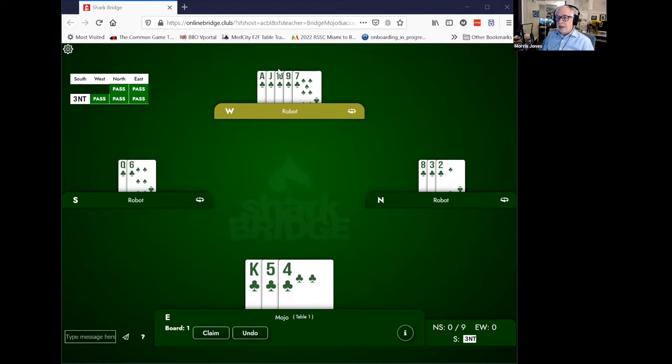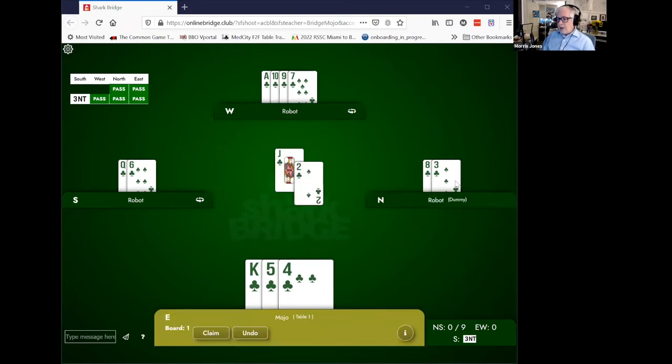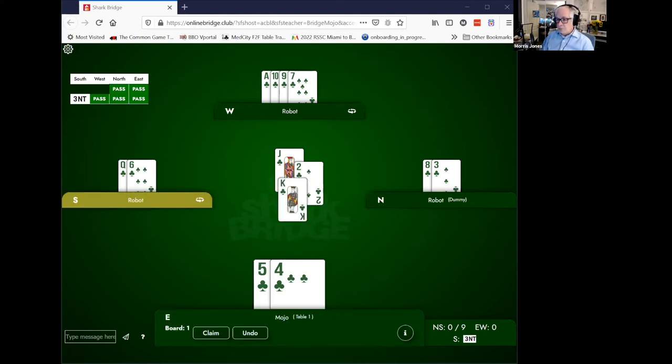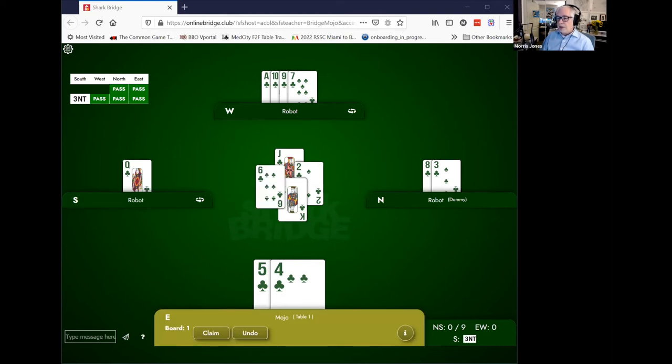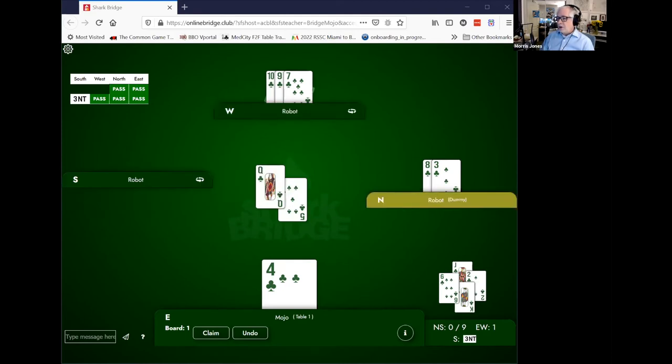Here's the queen in declarer's hand, and our partner has the ace. If this is partner's hand and they're leading this suit against no trump — ace, jack, 10 — this is a valid interior sequence. They're missing the king and the queen. We couldn't know this when partner led the jack, but when they do, and we can't see where the ace is, you have to consider it could be in your partner's hand. The right play is third hand high: take the king, then lead the suit back, where now the queen is trapped in declarer's hand.